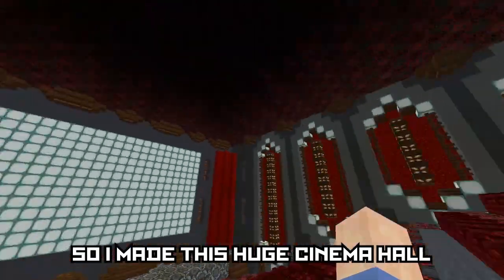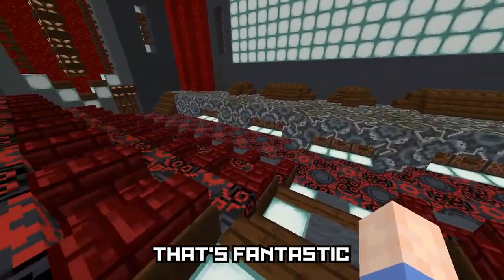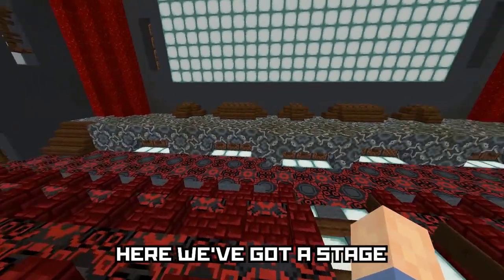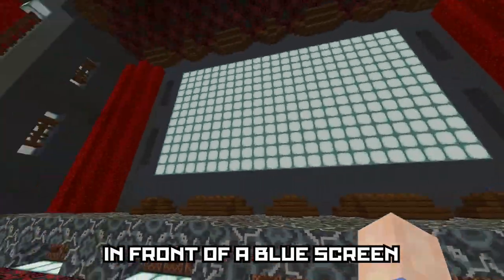I made this huge cinema hall with 275 seats and that's fantastic. Look at the seats — they are absolutely functional and realistic. Here we got the stage, speakers and everything in front of the blue screen.